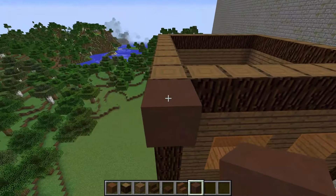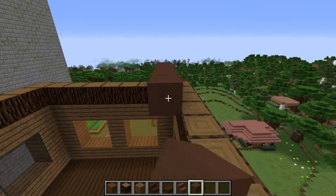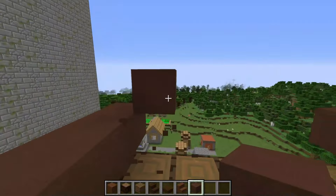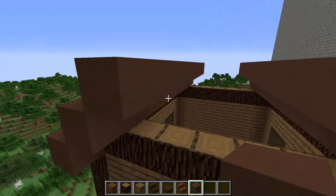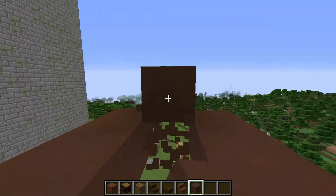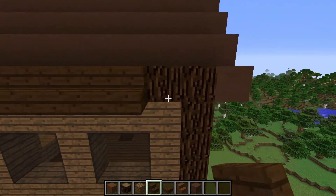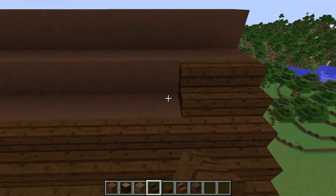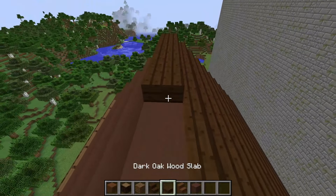I'm starting to build the roof of my house head out of brown terracotta. I'm building the base for the roof. Now I'm starting to put wooden steps on it. I'm building one part of the roof of the house head. I'm putting wooden half blocks on top.